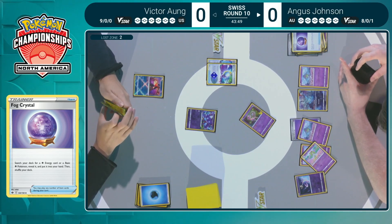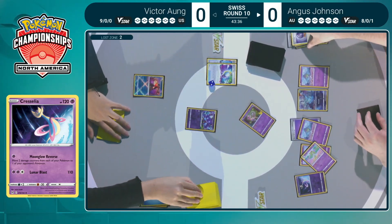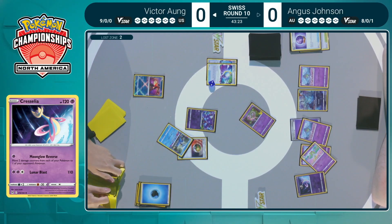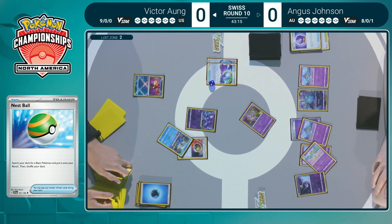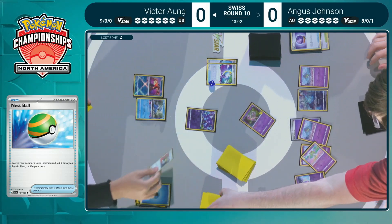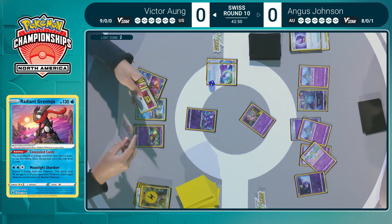Cresselia found with Moonglow Reverse — so important in this matchup against Lost Zone Box, being able to spread damage around your Psychic Pokemon and take knockouts on cards like Comfey and Sableye. Victor looks to start selecting some flowers. I love playing the Nest Ball here because you know Colress's Experiment is at the bottom of the deck, so you want to shuffle to have better odds of drawing that powerful supporter — playing shuffle cards before other actions slightly increases your chance of finding Colress off these Comfeys.